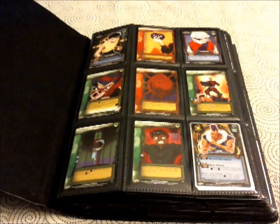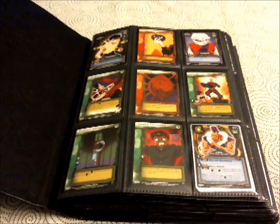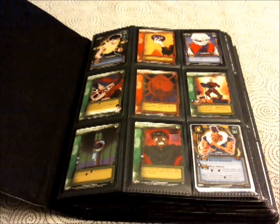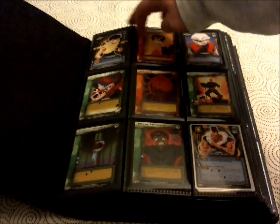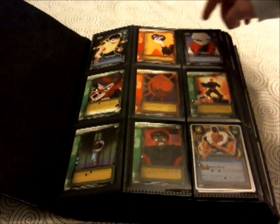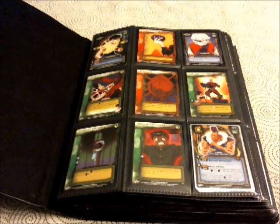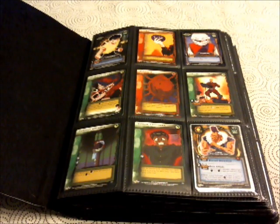Starting off with Ghost Files. The Yusuke and the Pocket Communicator here are from the Anime Expo pack or Comic-Con pack — one of those packs. That was the only place you could get the Yusuke non-foil and the Pocket Communicator misprint. It was supposed to be Communication Mirror, but they misprinted it.